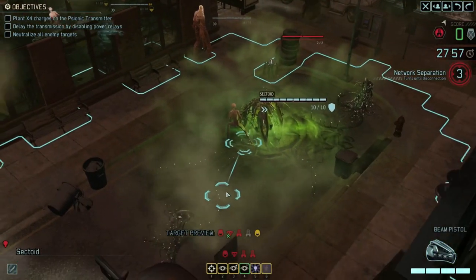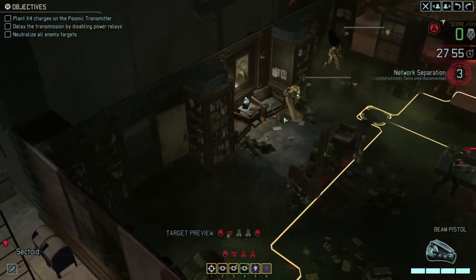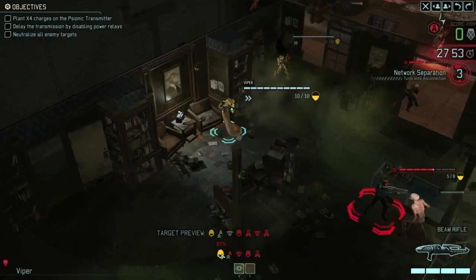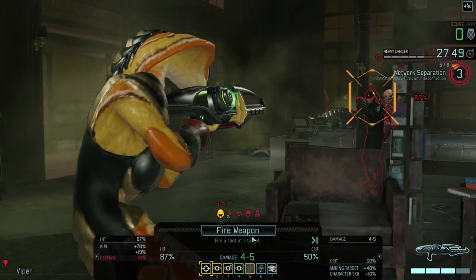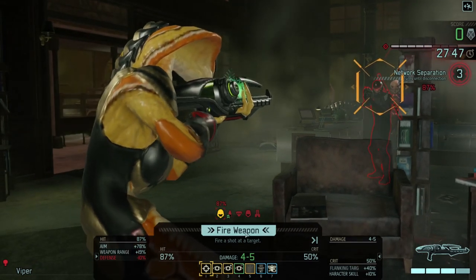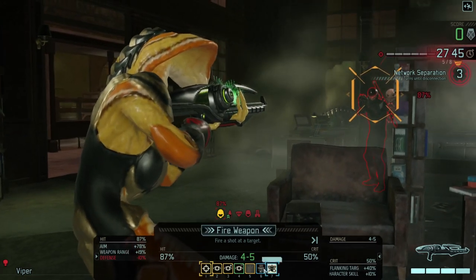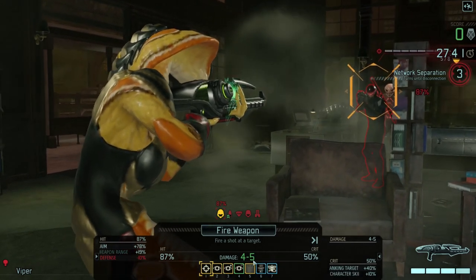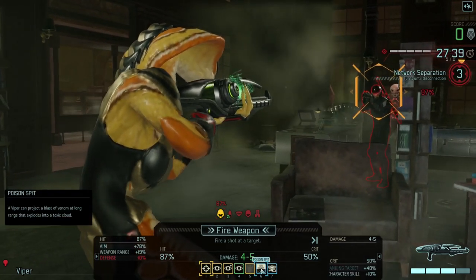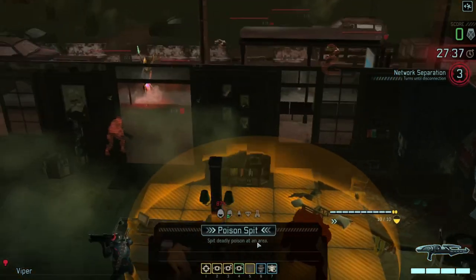Shredded armor as well - nice. So the stun lancer is down to five health, and now we've got the viper in here who can also shoot. 87% chance of a hit, four to five damage - we might get the kill out of this one, we might not. I think that's probably worthwhile. Or we could do the tongue pull - the tongue pull will just drag him over here. But the poison spit actually is a blue move.